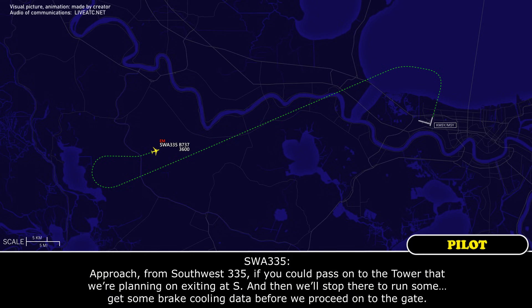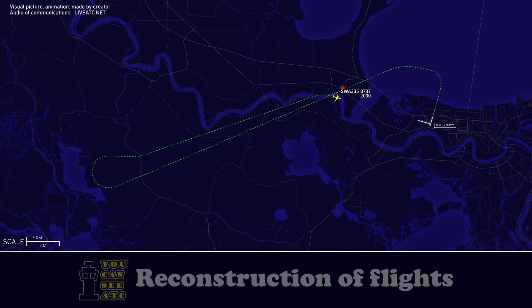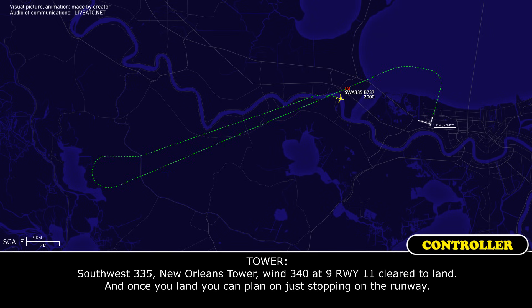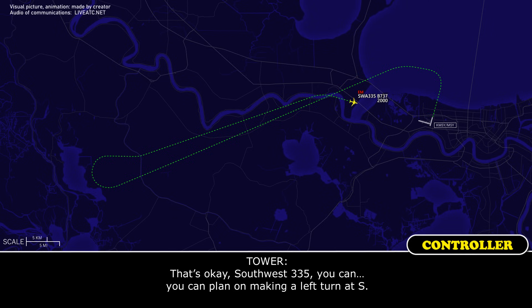Southwest 335, if you can pass on to the tower that we plan on exiting at Sierra, and then we'll stop there to run some freight cooling data before we proceed to the gate. Southwest 335, no problem, I'll pass along, thanks. Southwest 335, contact tower 119.5. Southwest 335, emergency with you on RNAV 11. Southwest 335, north tower wind 340 at 9, runway 11, clear to land. Once you land you can plan on stopping on the runway. Runway 11 clear to land, Southwest 335. We'd like to plan on making the left turn right on Sierra and stop there if we can. Affirm, yep. Southwest 335, you can plan on making the left turn on Sierra.